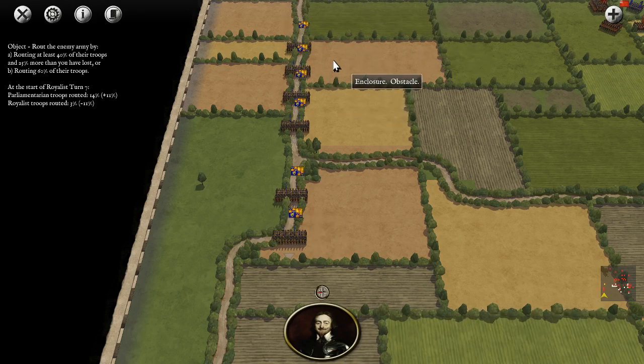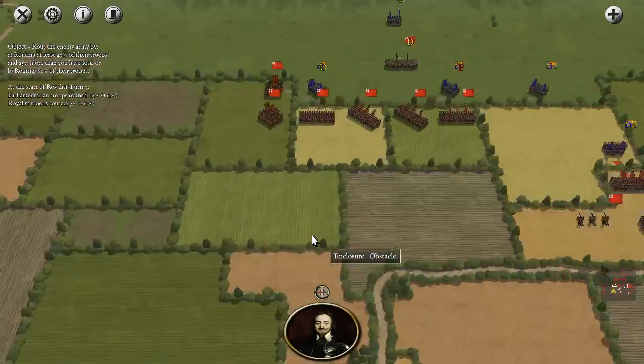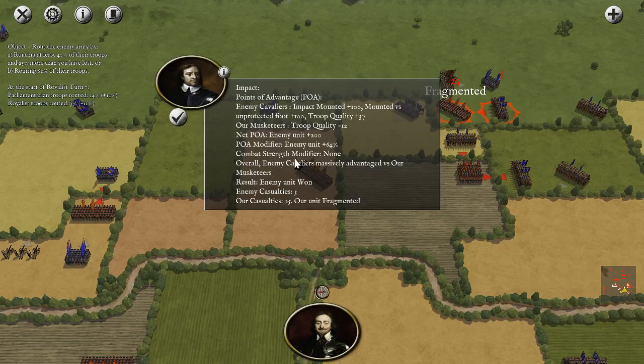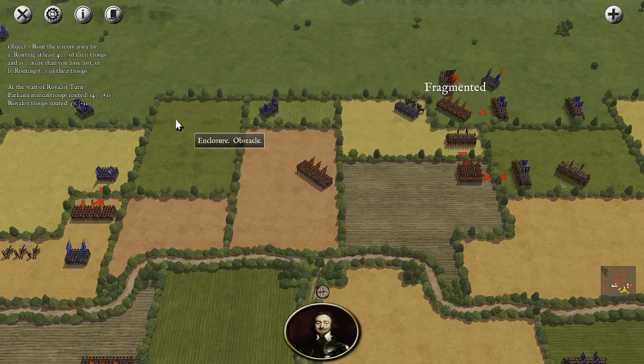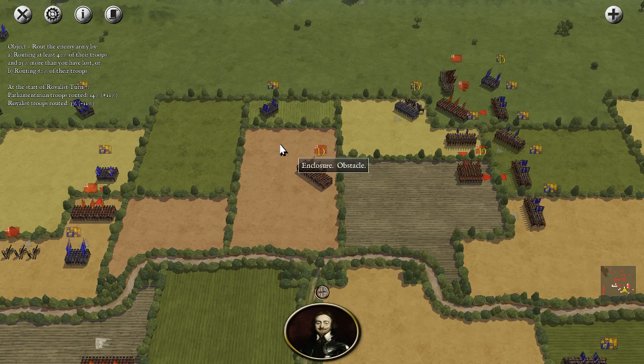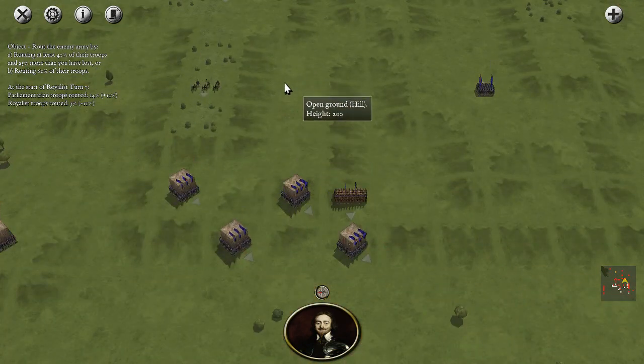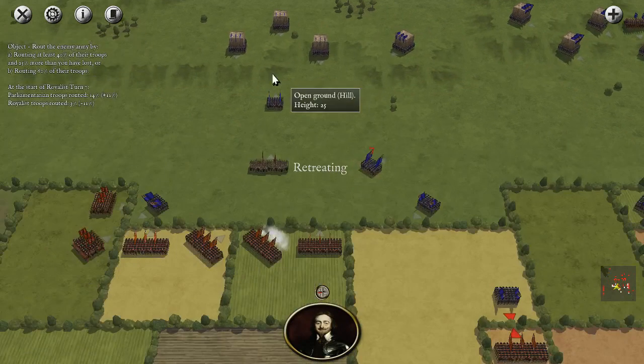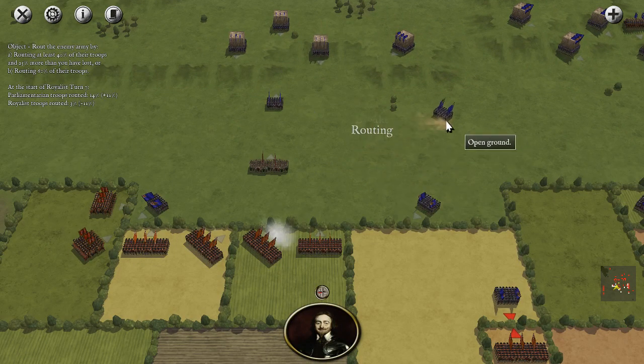In this battle, the whole point of the Battle of Addleton Moor is the Parliamentarians had a stronghold, but they advanced into the moor to stop the Royalists from getting to it because they knew they would be overrun. That cavalry might just be going to the end of the map — if it gets off the map, maybe the Royalists win. Overall it's a Royalist victory — it's pretty hard to get a Parliamentarian victory in this fight. If we want to win, we have to break them really early.